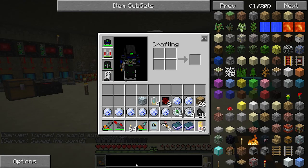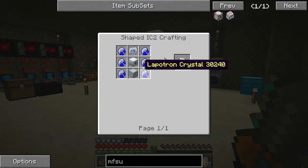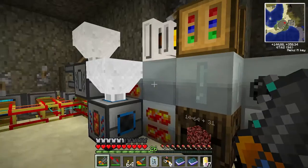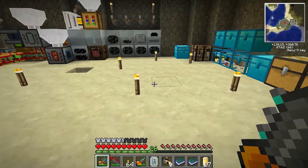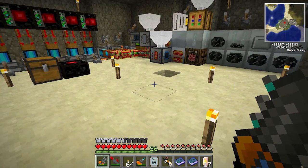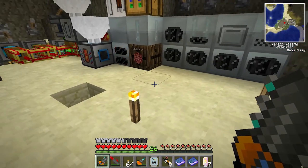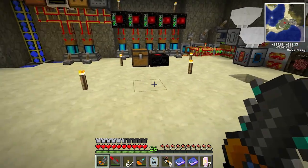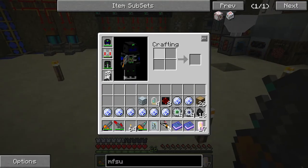If we look at the power storage, there's an MFSU. This thing will store 10 million EU. I've got the MFE — that's 600,000. So 10 million for the MFSU. But I'm generating 82 million, which means I'm going to need nine of them if I want to capture all that energy. And then if I run the thing again I'm going to need another nine, unless I manage to use up all of it first.